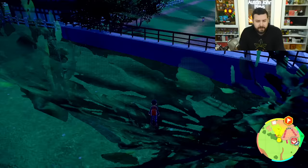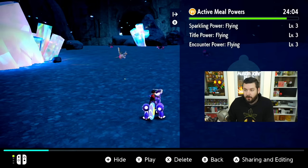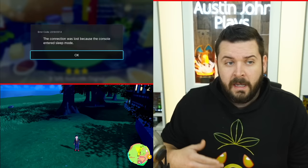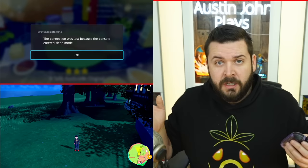I was messing around with getting more shiny Pokemon from Area Zero, including this Iron Jugular that I just got this morning — from my video I put out yesterday — which I got after six minutes of hunting. It's honestly just like catching fish in a barrel.